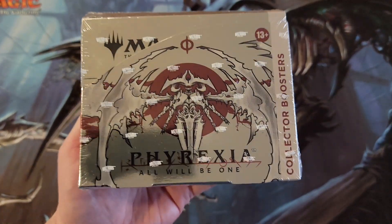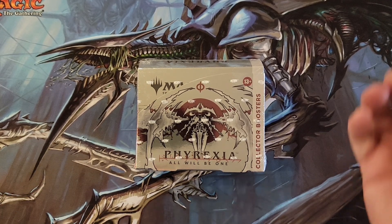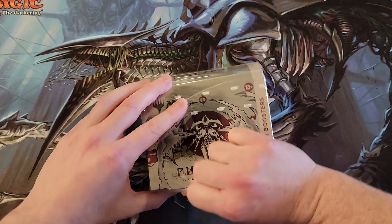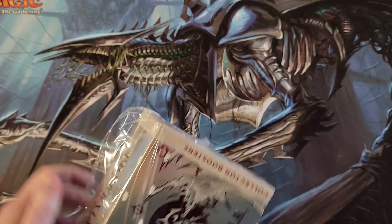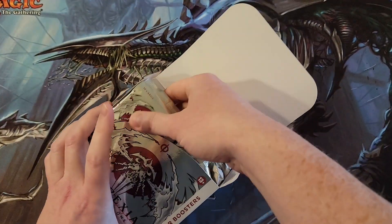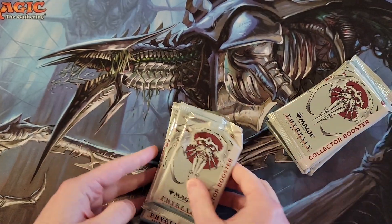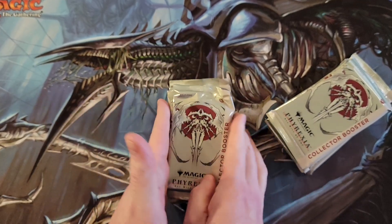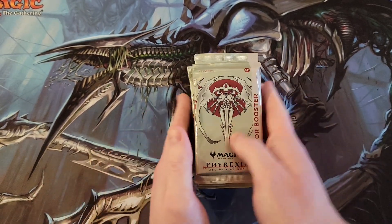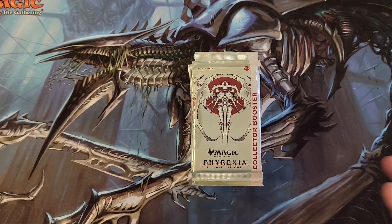This is my first collector box and the first of this I've opened on this channel. I wish I had an Elish Norn playmat to go with the whole aesthetics, but I do not. My old buddy Ginger Taxus is here — the Praetor I probably most associate with personally. Because local game stores have channels now, y'all have seen this already. Since I'm just a regular, ordinary person, I have to wait for product like everybody else. This is my first time opening it. I'm excited.